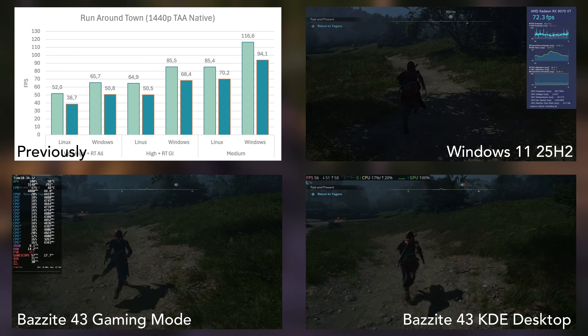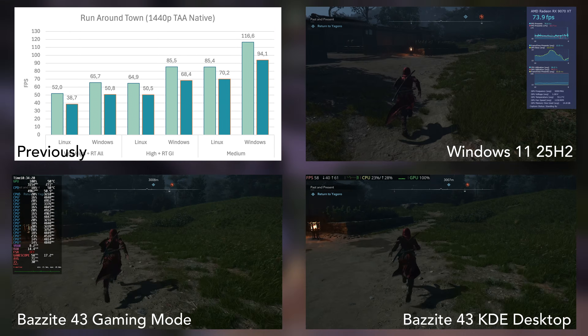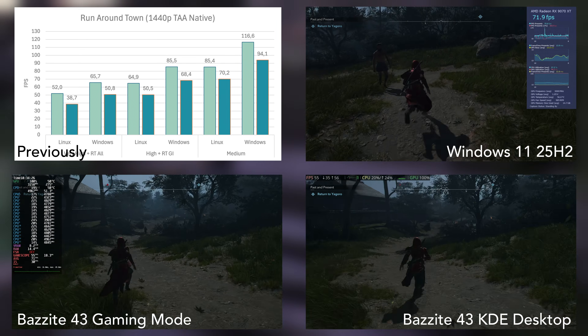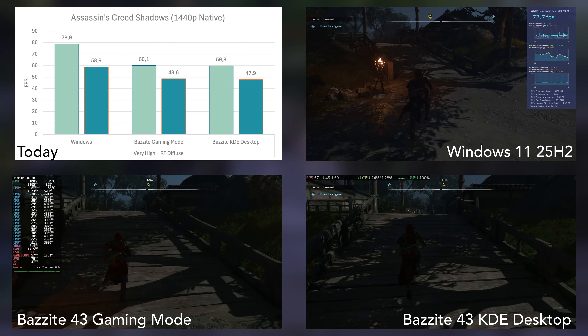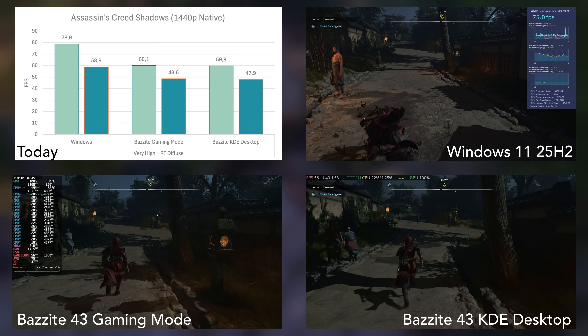Windows was the unbeatable final boss. Unfortunately, it doesn't look any different in today's benchmarks. Windows still performs in a different league above Linux and remains the best choice for Assassin's Creed Shadows.